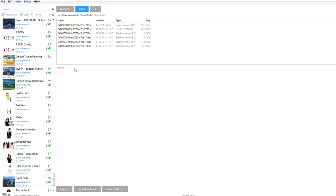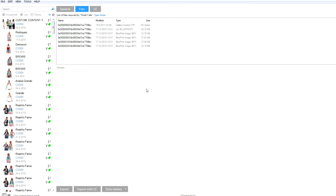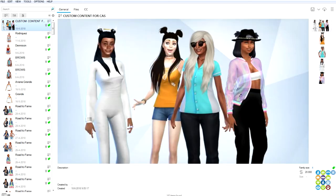Now we're in the game. Let's find the family we just created. This is the Sims 4 Tray Porter — I'll have a link in the description box below where you can download it. It's a very handy program. The moment you save a sim, a family, a house, or anything, it appears on the left, and all you have to do is click on it to find out exactly what CC it uses.